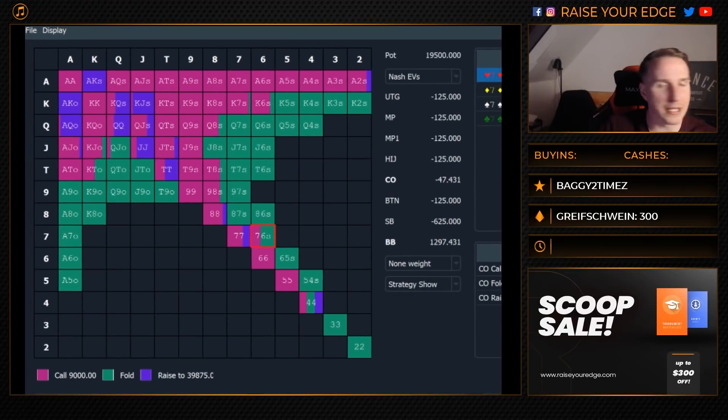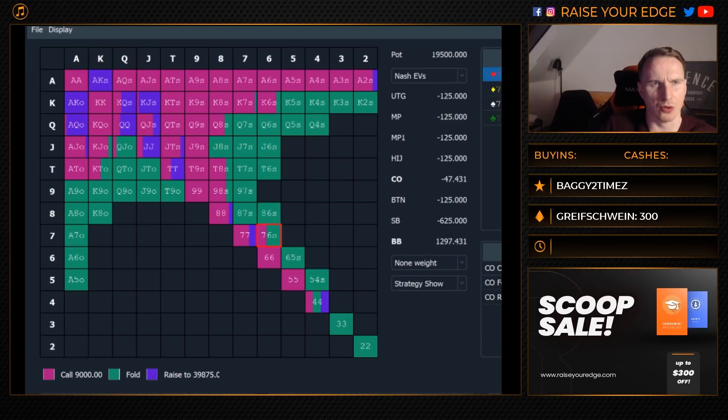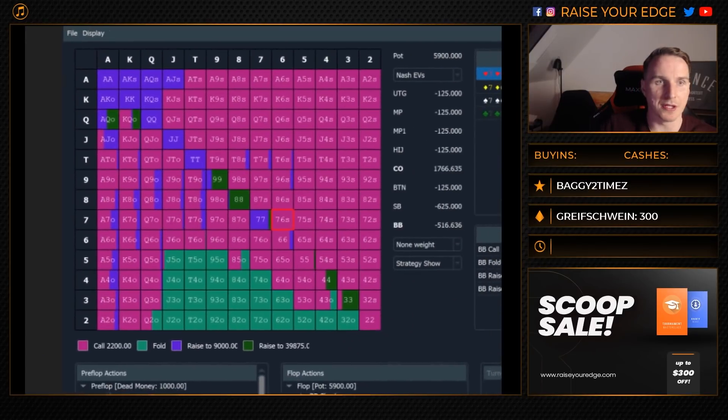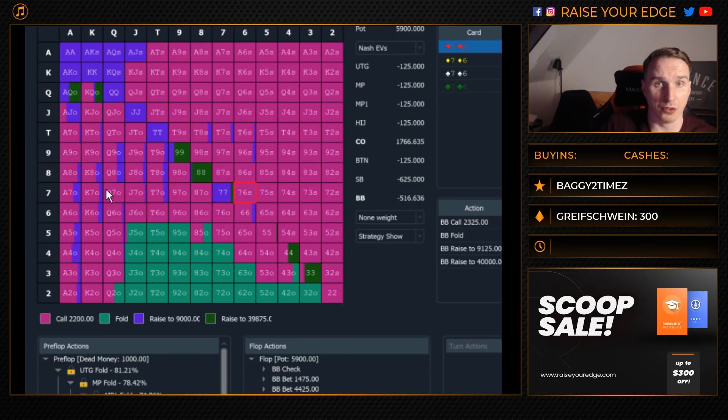Let's have a look at the range the cutoff is supposed to open-raise and what he's supposed to defend. The pink hands are calls and the purple hands want to go all-in — makes a lot of sense against a very polarizing big blind strategy. You want to be calling aces and kings quite frequently, and even ace-queen off wants to pure call. If we look at the GTO response, the solver actually favors off-suited combinations.